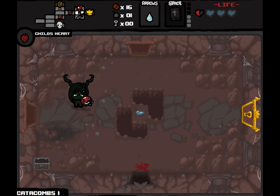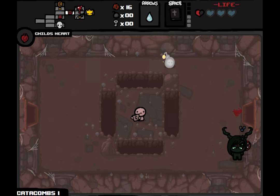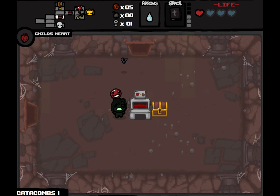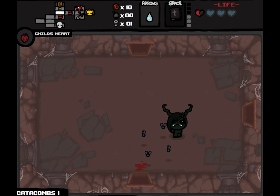We're going to want to hold on to Child's Heart for a little bit — it has a chance of forcing a room to drop a heart. Considering that Guppy's Tail is already forcing the rooms to drop more chests than we can deal with, getting some hearts might not be a bad thing. We got a key — let's see what else we can get out of this beggar. Three uses for half a heart.